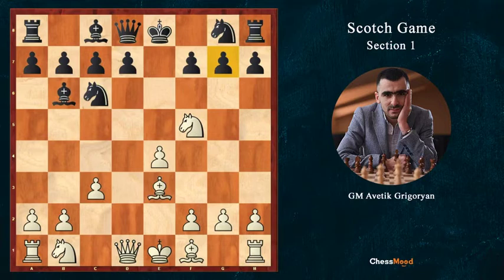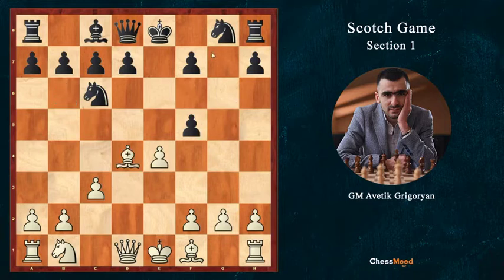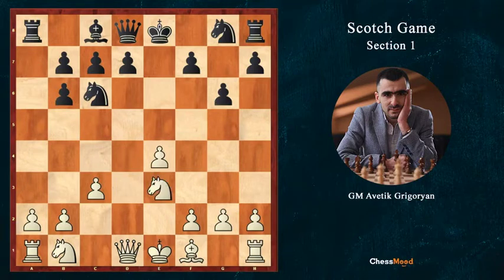Nf5 attacks the g7 pawn, using the fact that the opponent's bishop is not on f8 — he is on b6. After Nf5, black plays g6, which is much better than the Be3 move, and soon you will see why. So: Nf5, g6, Bxb6, axb6 — of course not gxf5 because Bd4 and the old structure is crushed. After Bb6, ab6, Ne3, this position with the pawn on b6 instead of a7 is much better for black because the rook on a8 is open without having made a single move.